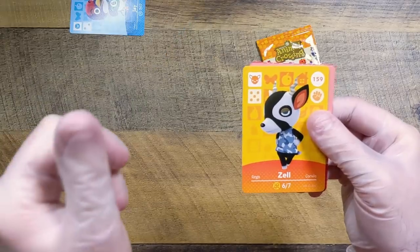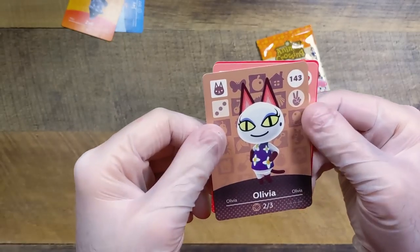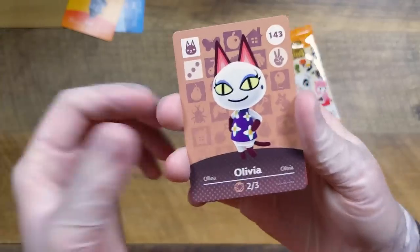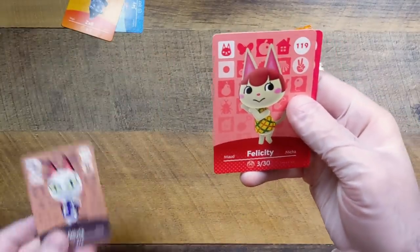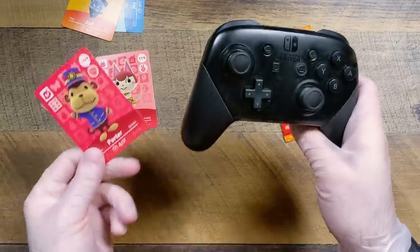The series four pack has her right there and it is Anacotti — Anacotti's cool. We have Jay — I like Jay. We have Zell — I've always thought Zell looked awesome. We got Olivia! Whenever you get a cat villager it's a reason to celebrate. And then Felicity — wait, we got Felicity and Olivia right back to back! And then Porter.